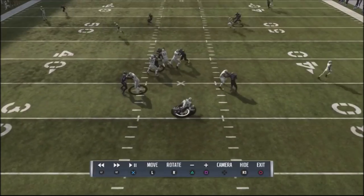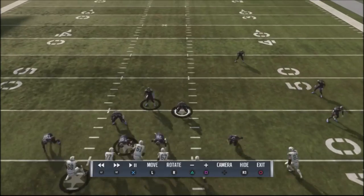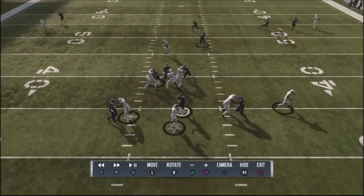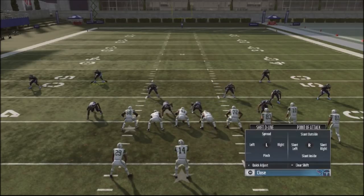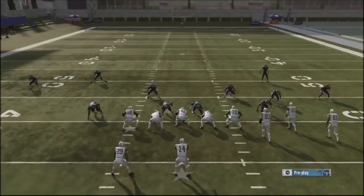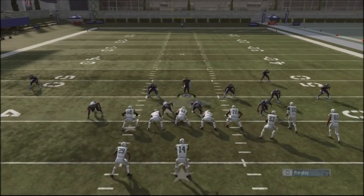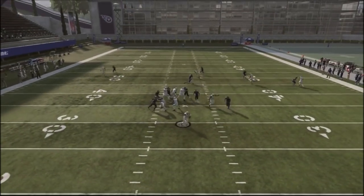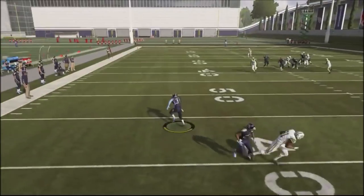We're going to spread out the linebackers to see if we can get both double B gaps against our opponent. So we're going to pinch the line down, slant them inside, spread the linebackers out a bit, then QB contain. We'll use the running back in man coverage over the top. As you can see, the pressure comes in and we have an opportunity to get a user pick because the computer just gets rid of the ball.